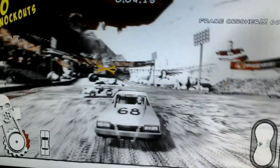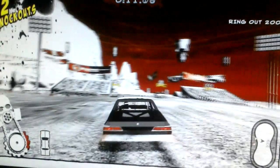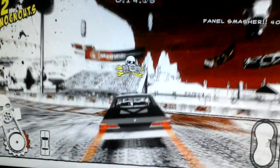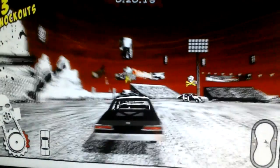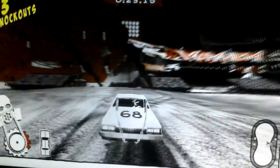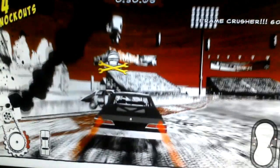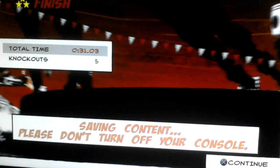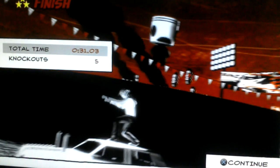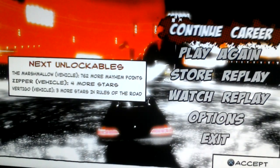Boom, get out of here! Boom, get out of here! There we go. Four more stars to unlock the Zipper and three more stars in Rules of the Road to unlock the Vertigo car.